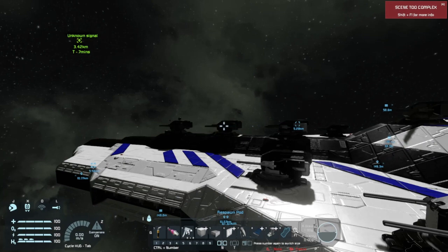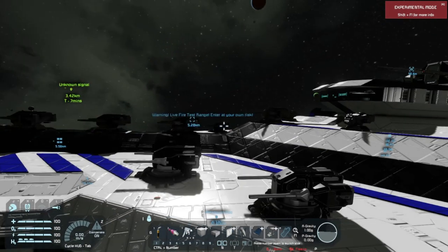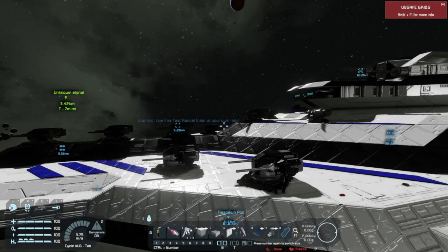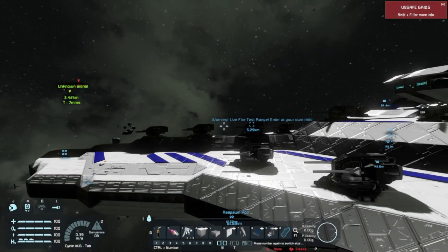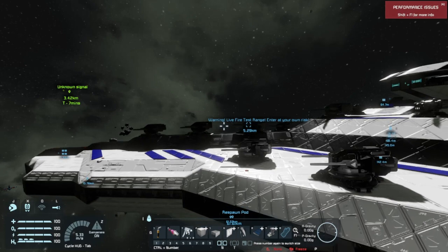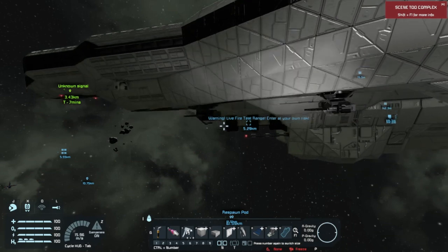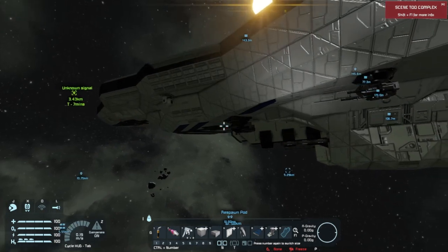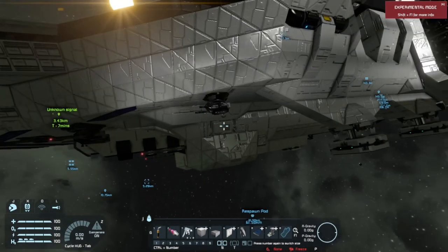Fortunately there are enough other turrets mounted on the ship that it's not a big deal. It's got a dozen artillery turrets and four assault cannon turrets. Underneath it's got two of each — two artillery turrets and two assault cannon turrets.